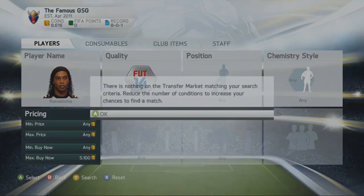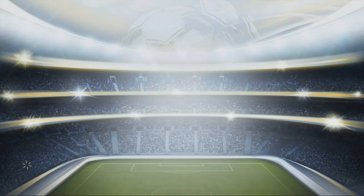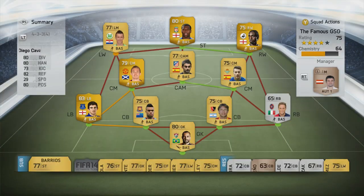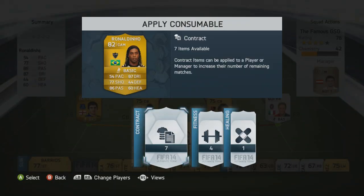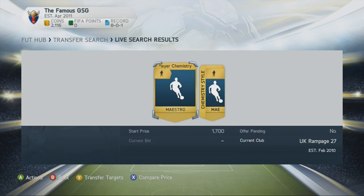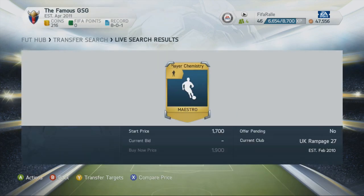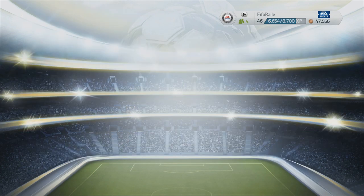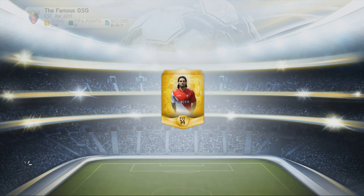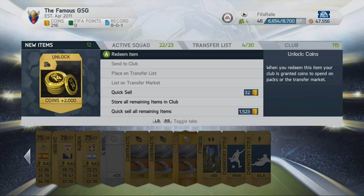I didn't want to apply a chemistry style on a random player — I wanted to apply it on a player I was going to use. Now I had the coins to pick up the main man: Ronaldinho. He is always the first player I go to whenever I start Ultimate Team. We pick him up for 6.5k and he feels really really good to play with so far. We apply a contract and a fitness item to complete the manager tasks, then pick up the Maestro chemistry style for Ronaldinho for 1.9k — completing all the manager tasks.